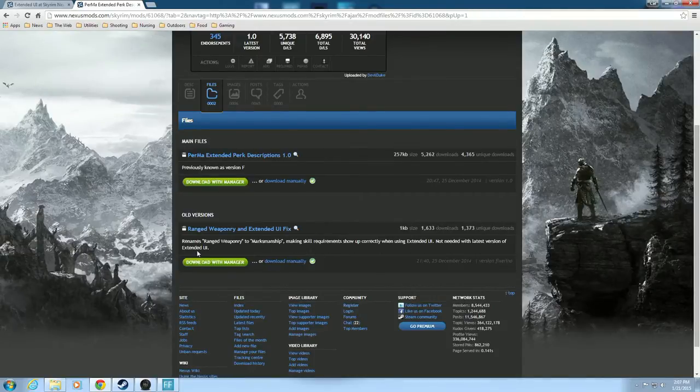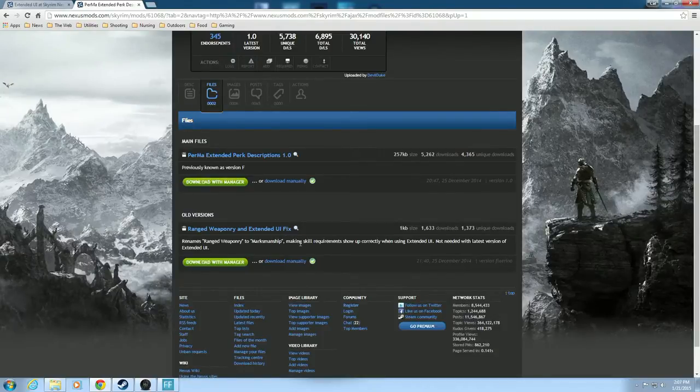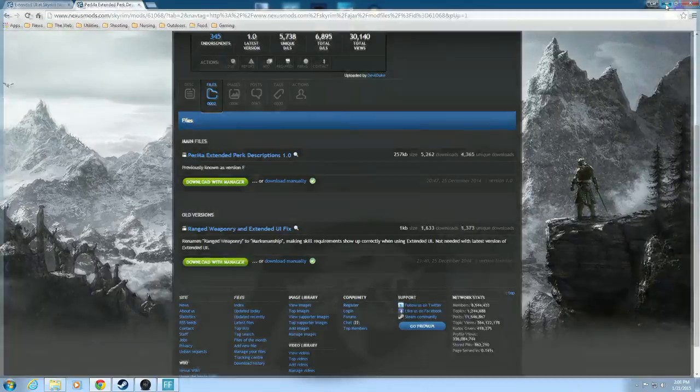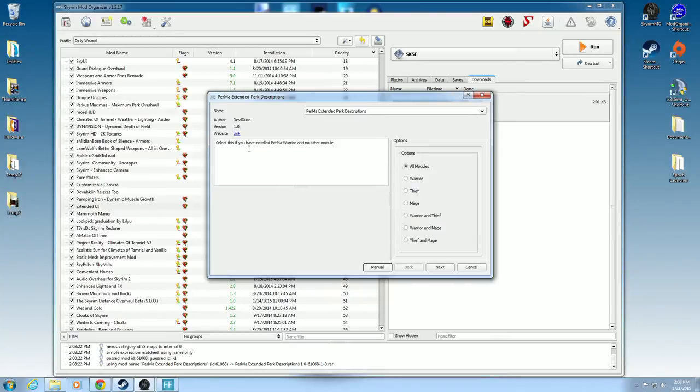Not needed with latest version of Extended UI — I have that. So it's up to you guys: if you like using 1.1.0 A, you could get the Range Weaponry fix and it will change the name, or you can just upgrade and you don't need this Extended UI fix. Full disclosure on this stuff. So let's minimize that down, bring up Mod Organizer again — it is a simple double-click to install, and there will be a FOMOD right here.